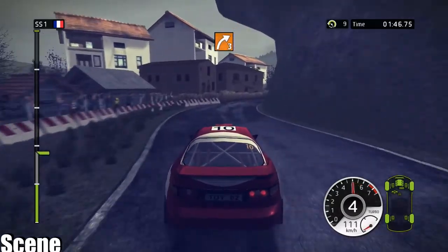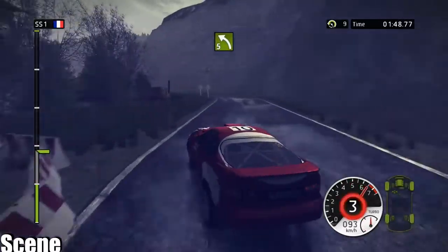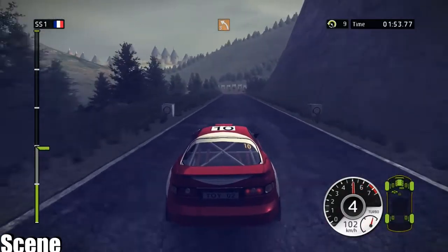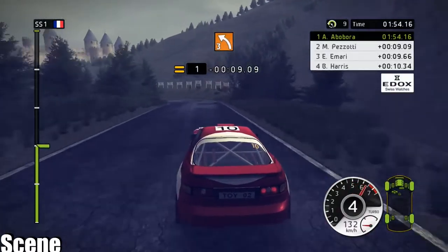Left 6 into bottleneck. Right 3, keep right. Left 5, wall outside. 150. Left 3, long. Great section.